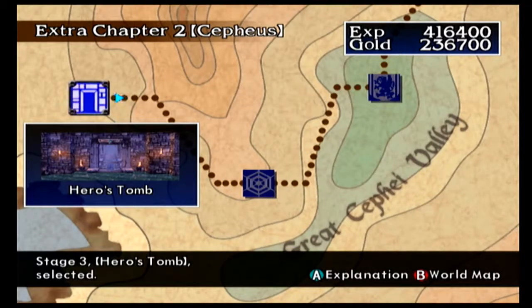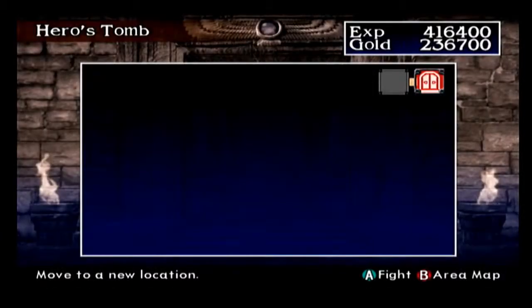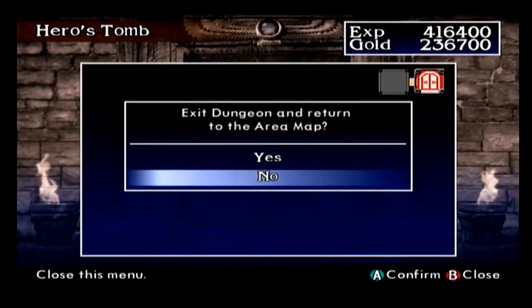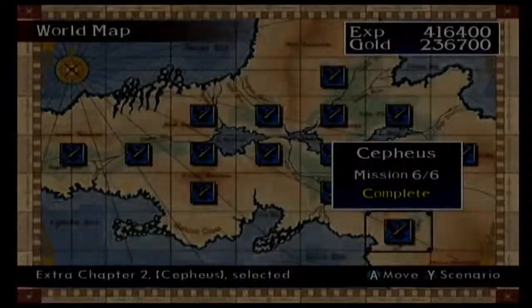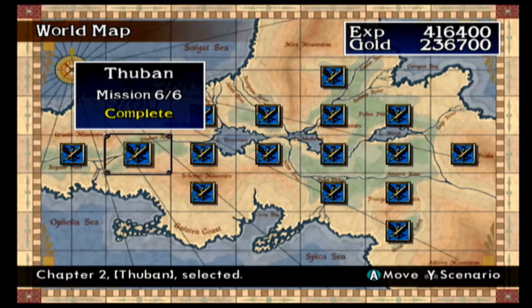While Alioth has the hardest normal battles, Cepheus has the hardest challenges. The Hero's Tomb is the longest dungeon in the game — you go along every square across the top to the left corner, then down the side to the bottom left corner, then all the way back to the bottom right corner where the boss is. It's ridiculous, and that's part of why I'm not doing dungeons.